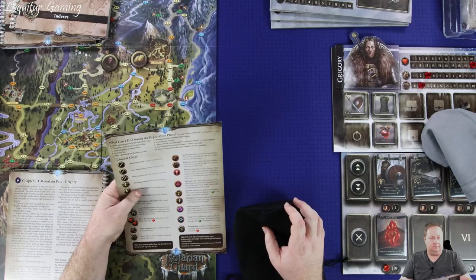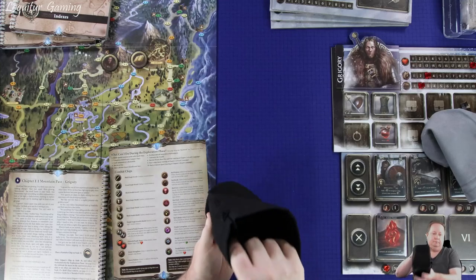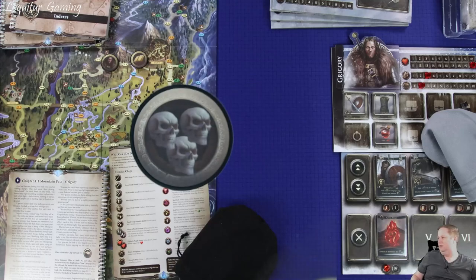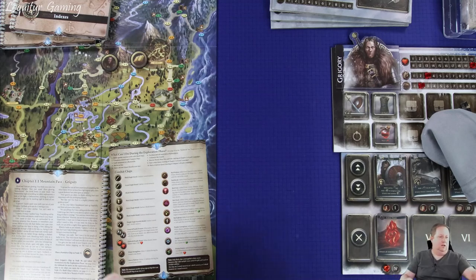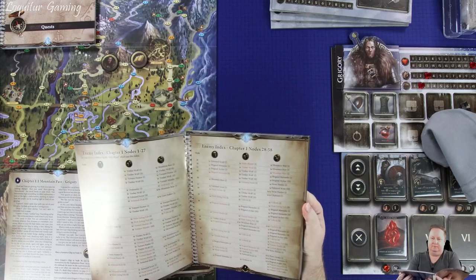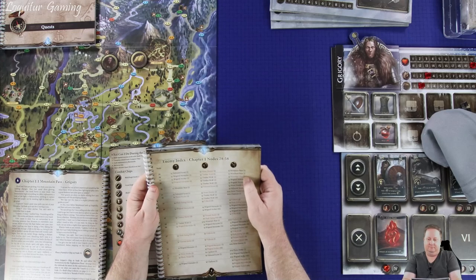So what can I do during exploration phase? First, we've got to draw a chip because we're on a yellow node. I want to shuffle these around because I have the compass chips on top. And we draw - oh boy. Right out the gate, triple skull. Okay, so now we need the indexes. We are on node 30, chapter one. It's a mountain bear - a one-star mountain bear.